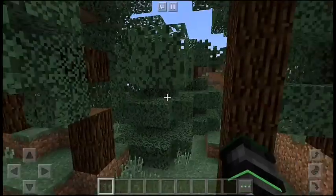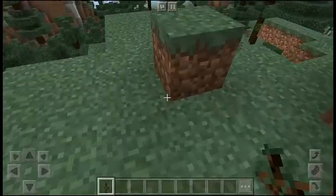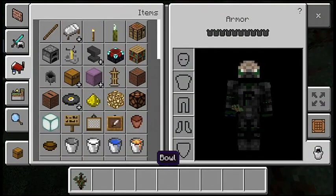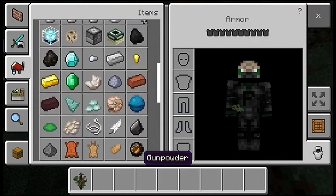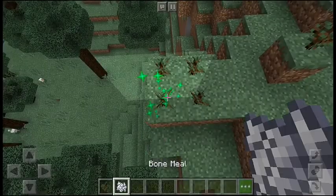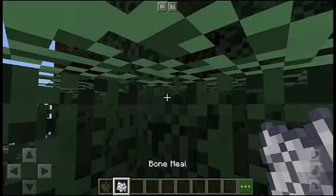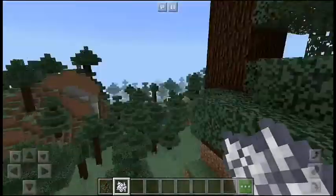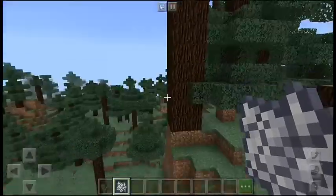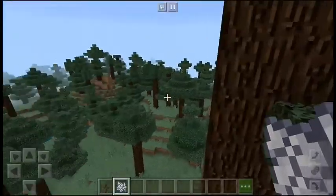This is a spruce sapling. You can plant it normally, or if you use bone meal it grows a lot faster — I always forget what the bone meal shortcut is. If you do a two-by-two square with spruce saplings you'll get a much, much larger tree. If you just do a single one don't plant it too close or you'll spawn inside it. The bigger two-by-two tree will give you at least a stack — over 64 spruce wood. It's pretty cool.